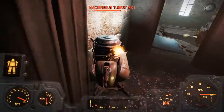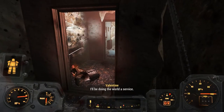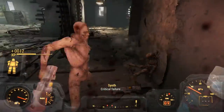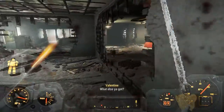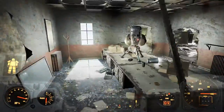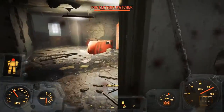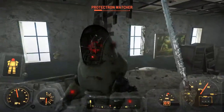A machine gun turret — shouldn't be a problem. Oh shit! Simpack! And here we go! Get a choppin'! Oh, there's a turret — see if I can get around it. Cannot. This works too! Taking a bit of damage. Oh, my helmet took some damage there. Wait, why are you hostile? What the hell? Rude! So rude! The rudest!